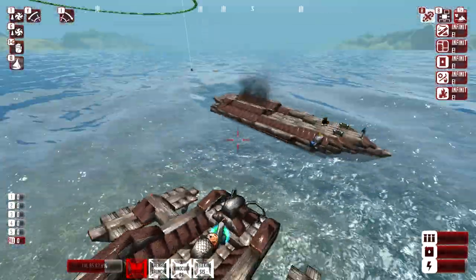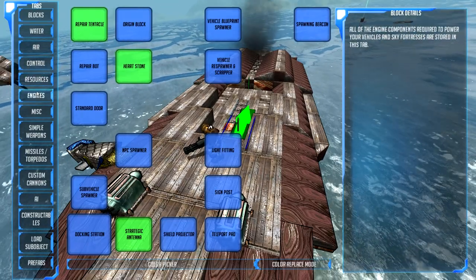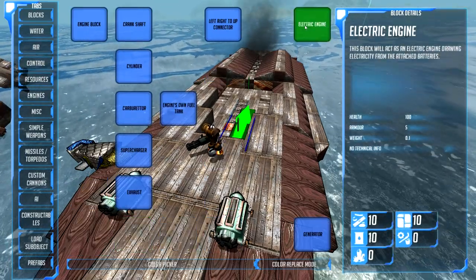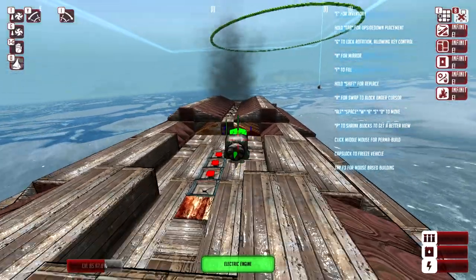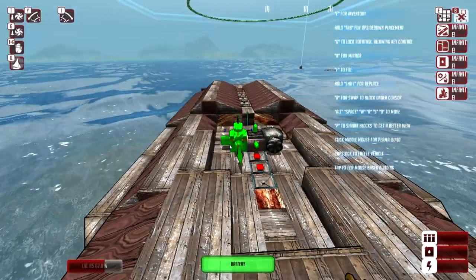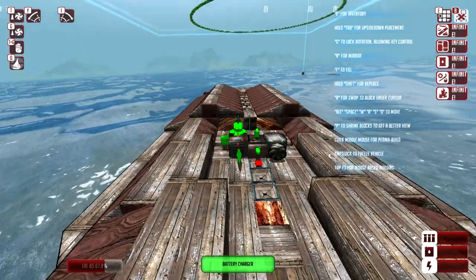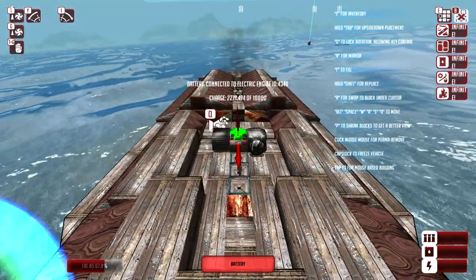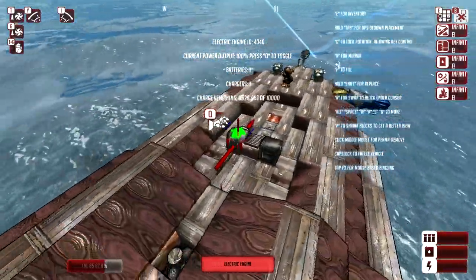So he's just charging up. All I did was go to the engines menu, find the electric engine, plop it down on Scrappy, place a battery, and put a battery charger wherever the green ticks are. It's so simple. I know some of you were asking about this.